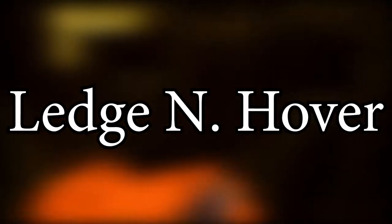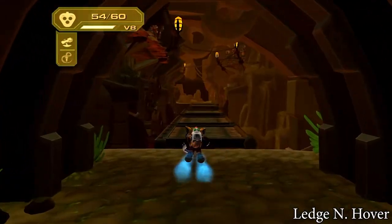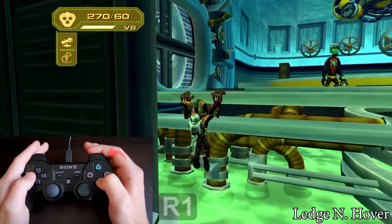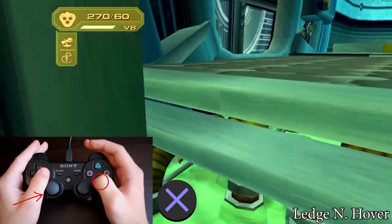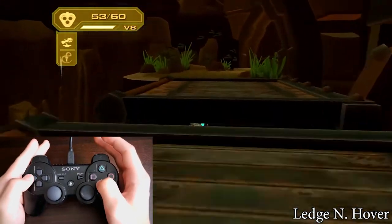The ledge neutral hover — you can also do a neutral hover after the ledge grab. Do a neutral cancel in the air or a neutral long jump for the ledge grab. Keep your stick neutral. Then press R1 so you unhook the ledge. Immediately after that, start hovering with X with your stick still being neutral. And the same rule — you lose speed when turning Ratchet.